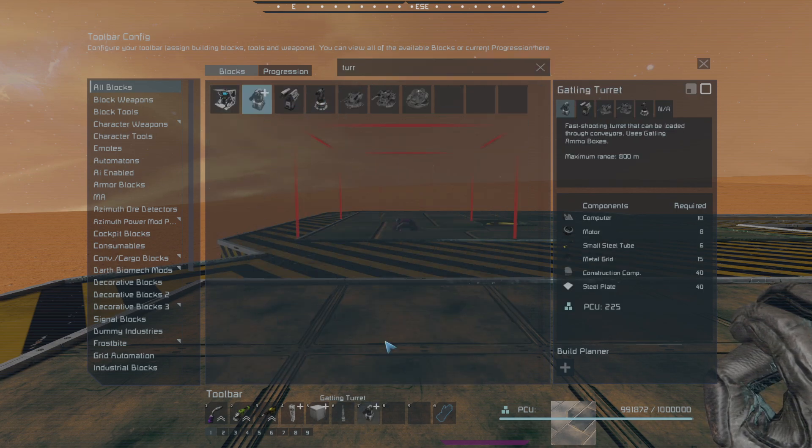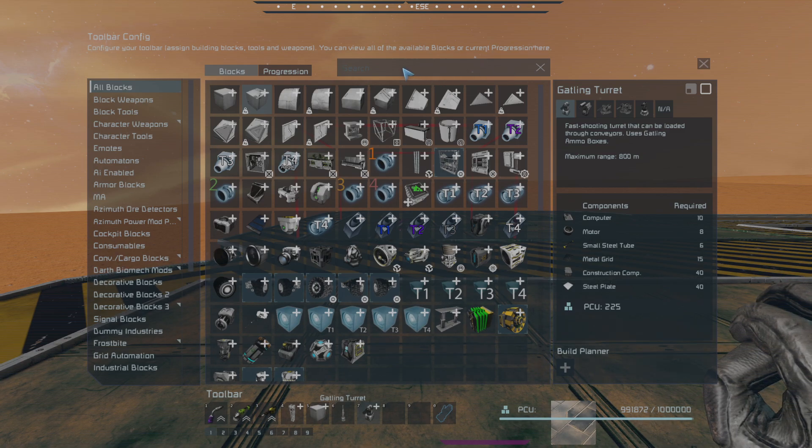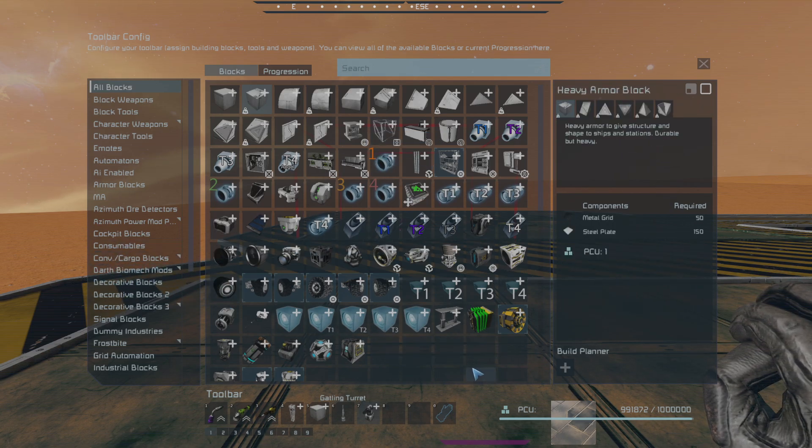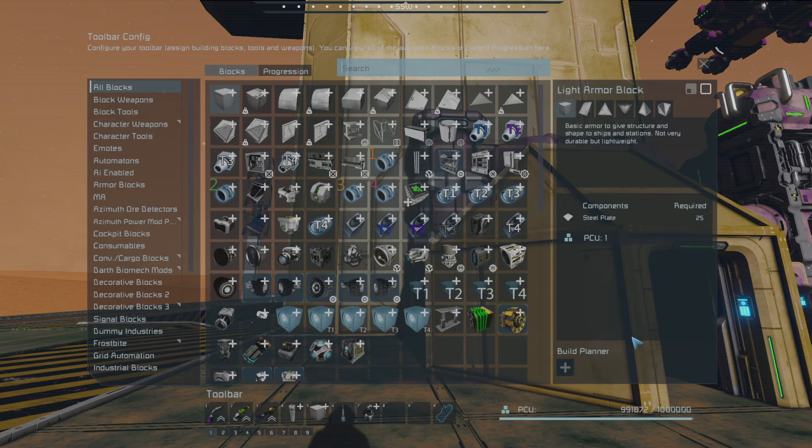Turret. I'm not going to do any custom turrets on this base — regular turrets would be fine. I am still going to have to go and mine magnesium to get the ammunition, though.